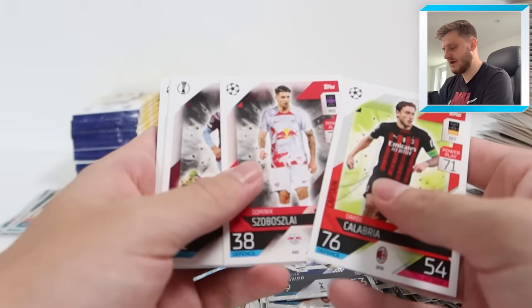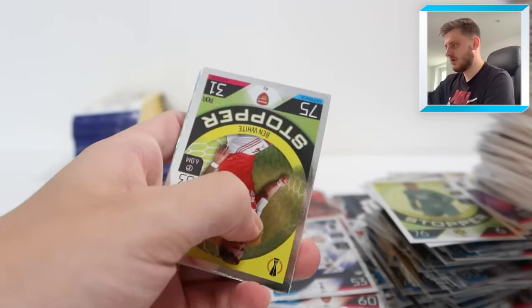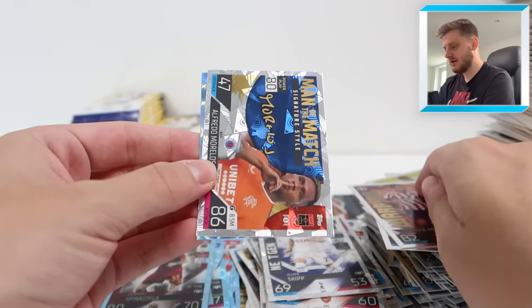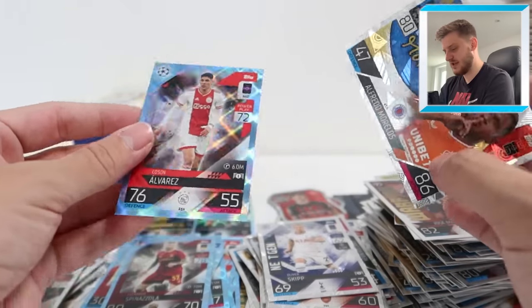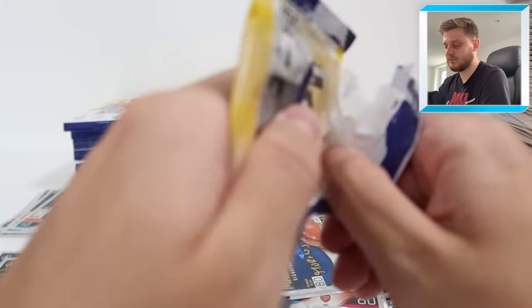Then we've got Ben White Stopper, Warrior Jimenez, Man of the Match Signature Style Alfredo Morelos, and Edson Alvarez Crystal Parallel for Ajax. Very nice. Next up - we've got a Real Madrid player at the back. Is it going to be another Benzema? It's going to be a heritage card - can't complain anymore with those heritage cards because they are just absolutely beautiful.